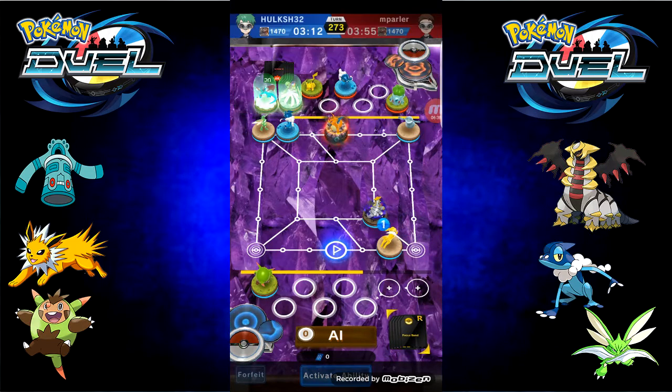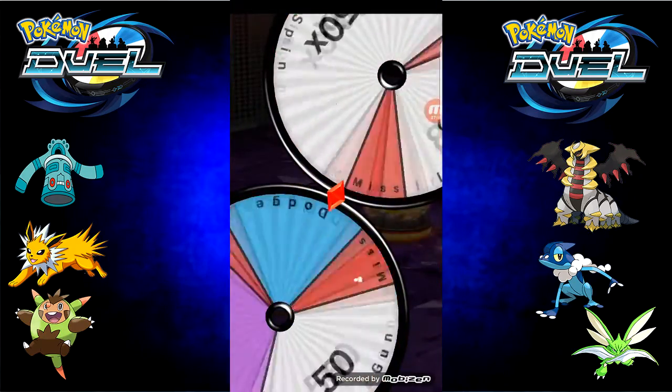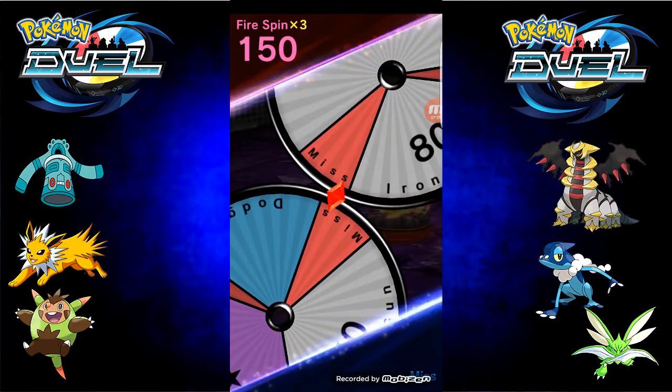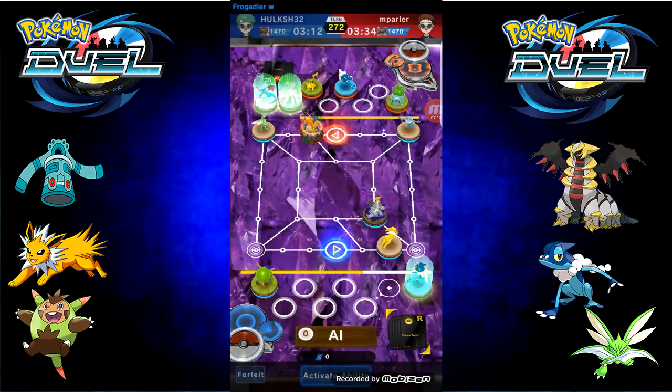Giratina — let's move her over here. Let's see what Charizard will do. It's basically this is the premise of the game: very simple, very easy, and very fun. He's going to go out and try to fight Frogadier here. Frogadier got a miss and does get knocked out.